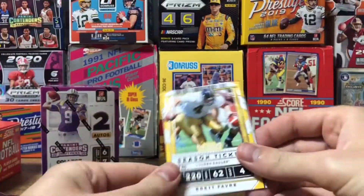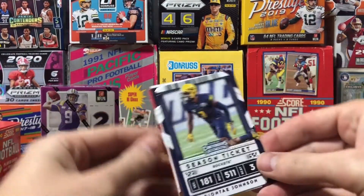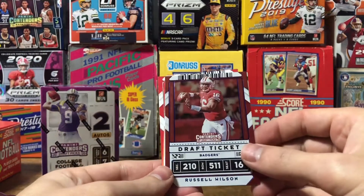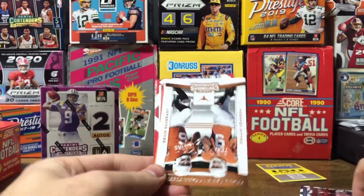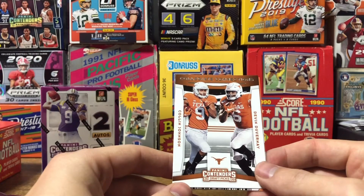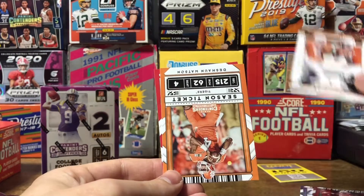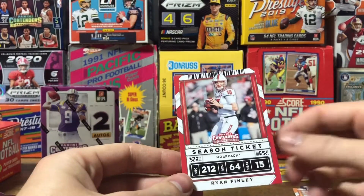Got Brett Favre, Dante Johnson, Russell Wilson — that's a blue parallel. Got an insert of Colin Johnson and Devin DuVernay from Texas. And Deshaun Watson and Ryan Finley.